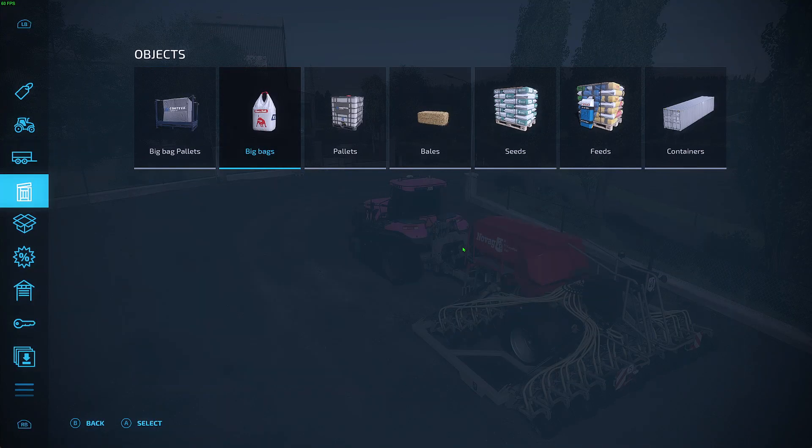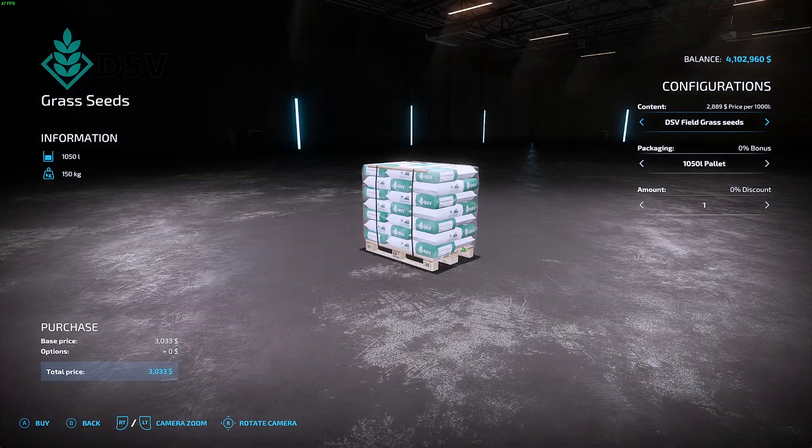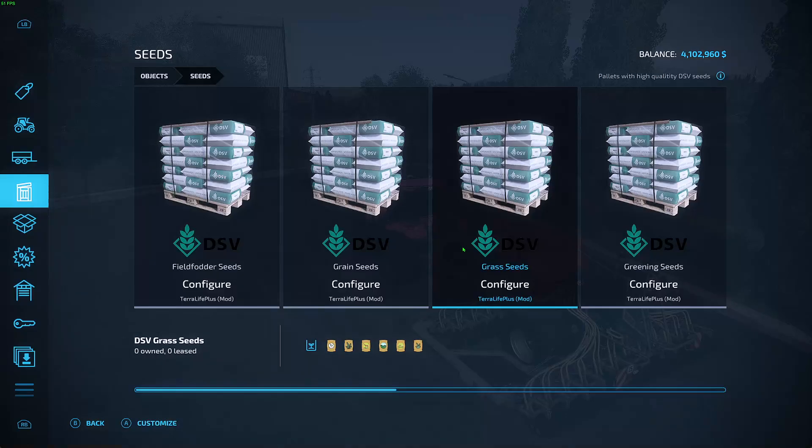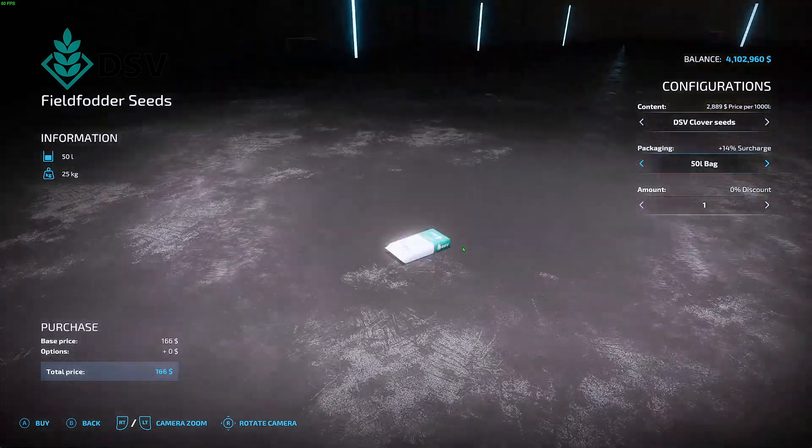Now we need to get our seeds. All of the seeds are individual to the actual crop — kind of like the seeds mod if you've ever seen that, where you don't just put generic seed in and plant; you actually have to find what you're looking for. So where is clover? There it is — alfalfa, clover. And look at that: silage maize, clover grass silage, sorghum.